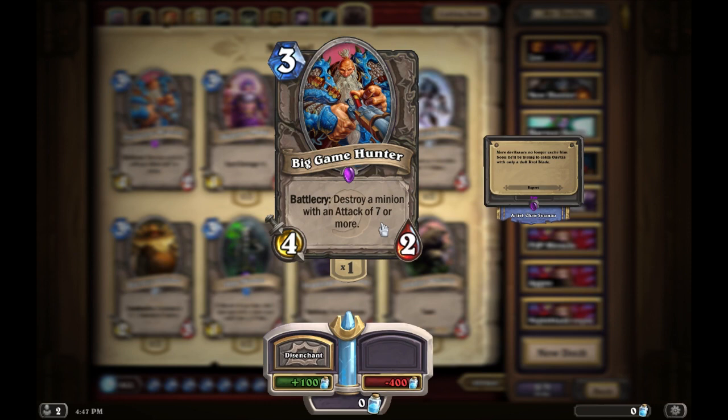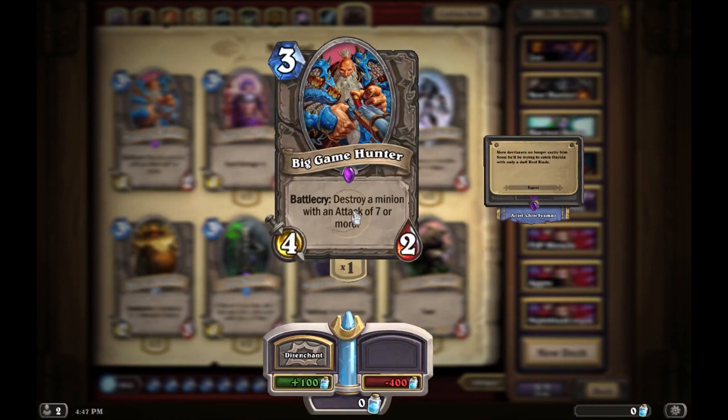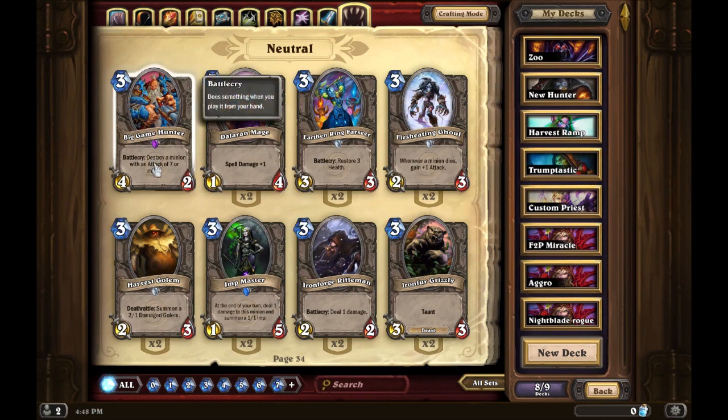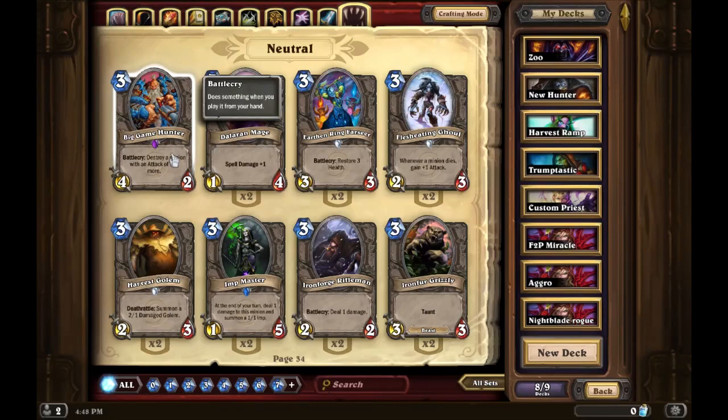I got Big Game Hunter in a pack — he is very very useful for obvious reasons. He takes out Ragnaros and all kinds of really heavy late game stuff. A play I recently learned: if you're playing Rogue, you can have Shadow Step. Play Big Game Hunter, kill one giant, Shadow Step it, play it again to kill a second giant. If you have another Shadow Step, you can kill a third giant — all with one Big Game Hunter.